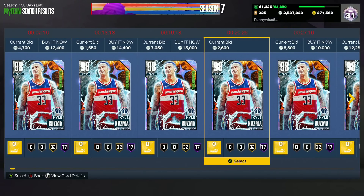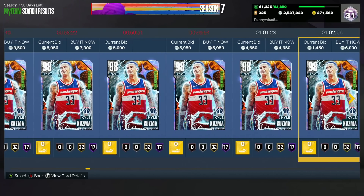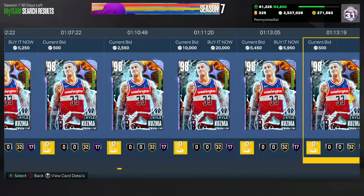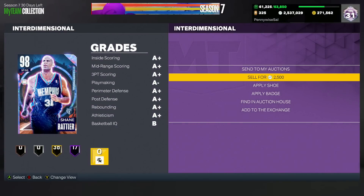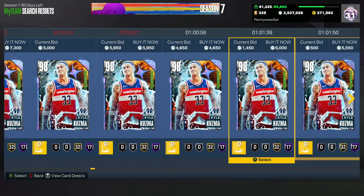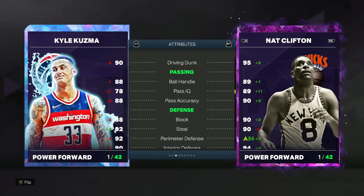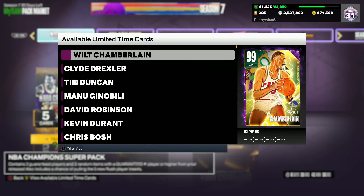Another really good option from the elemental set is Galaxy Opal Kyle Kuzma. If you're looking for an elite level budget small forward under 10,000 MT, he's gone down so much that he's actually now below 5,000 MT — basically discard quick sell value. A Galaxy Opal quick sells for about 2,500 MT and you can find Kyle Kuzma for probably about 4,000 MT as a sniper. He's 6'9" at the 3 with a great jump shot on very quick timing — one of my favorite jump shots in the game — a super solid small forward card for his price tag.